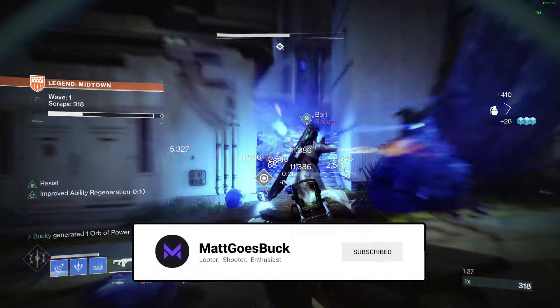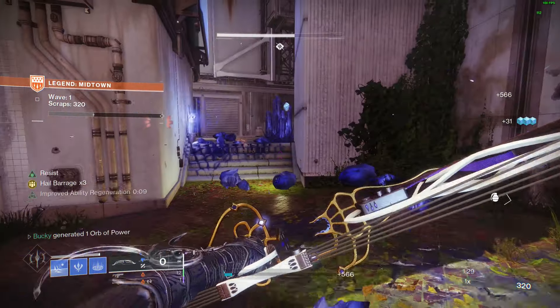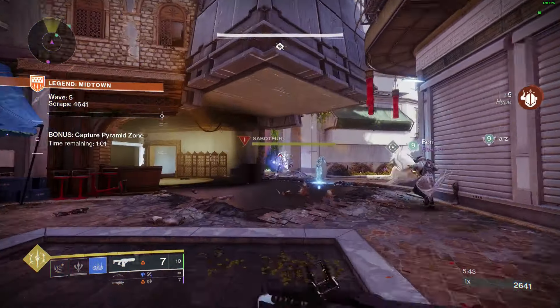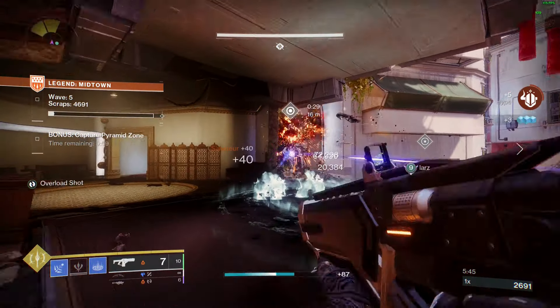Since there aren't any DPS checks in Into the Light's game mode Onslaught, it's all about playing into crowd control builds, and Stasis Warlock when paired with Osmiomancy Gloves and the Vergla bow does it pretty much the best.